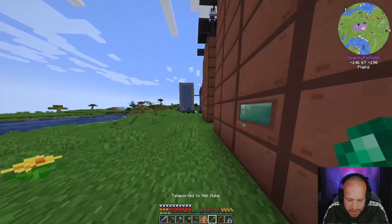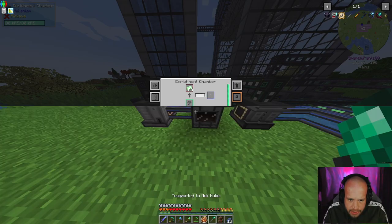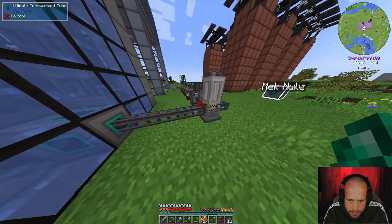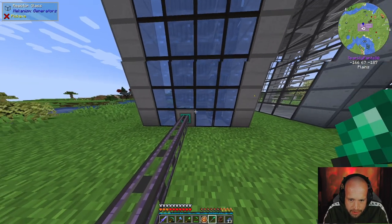We need to get the uranium hexafluoride going. That goes in there. Cool - and now we are making thistle fuel at a very rapid rate.